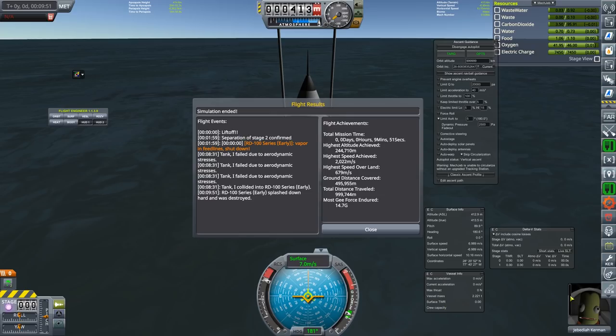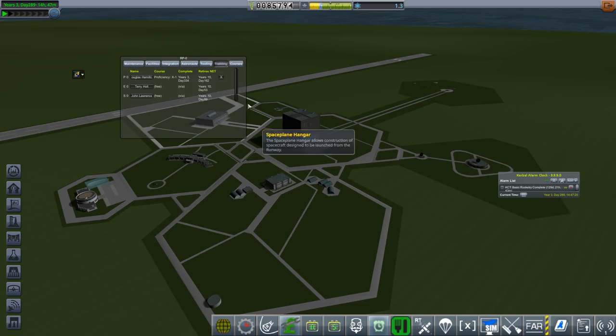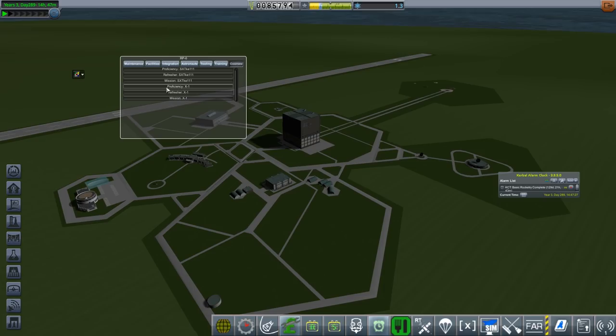Hopefully he only lost consciousness and didn't die in the simulation, and we can queue this up to be built. For manned missions, one thing I forgot: you actually need to go through training. In your research and development, you need to assign courses. In this case you can see the RX-1 — we need the proficiency course at least, and I think the mission one as well. I already selected Douglas — he's basically our replacement for Jeb. Press Start Course, and in the training window you can see they're running the course and when they'll retire if you don't fly them. We need to go forward to day 334 for Douglas to complete.